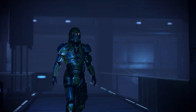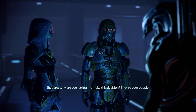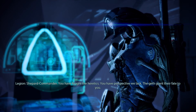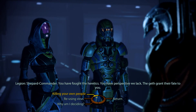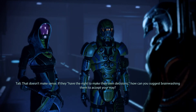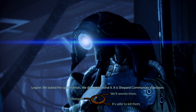Datamine and analysis complete. Shepard Commander, it is time to choose - do we rewrite the heretics, or delete them? Why am I deciding? Why are you letting me make this decision? They're your people. We are conflicted - there is no consensus among our higher order runtimes. 573 favor rewrite and 571 favor destruction. Shepard Commander, you have fought the heretics - you have perspective. The Geth grant their fate to you. You don't have any trouble wiping out your own people. Every sapient has the right to make their own decisions; the heretics chose a path that prohibits coexistence. That doesn't make sense - if they have the right to make their own decisions, how can you suggest brainwashing them to accept your way? We state that the option exists - we did not endorse it. It is Shepard Commander's decision.